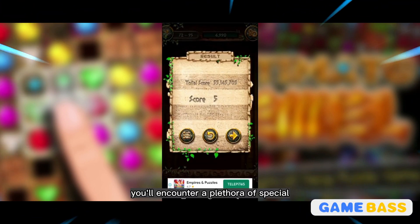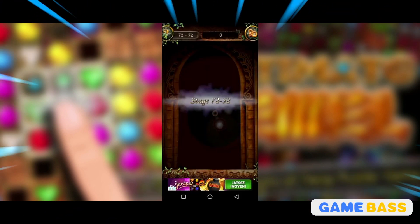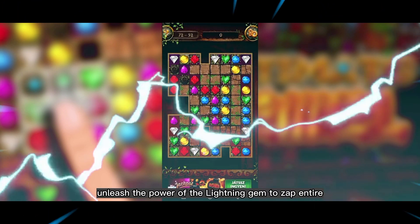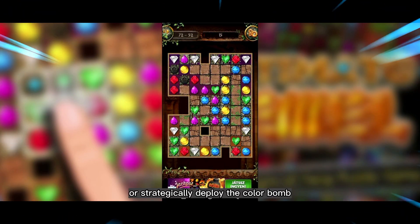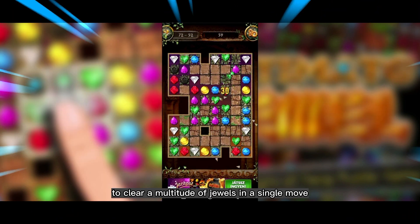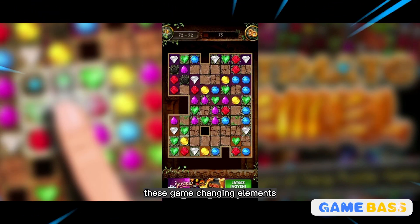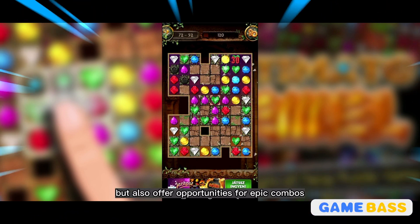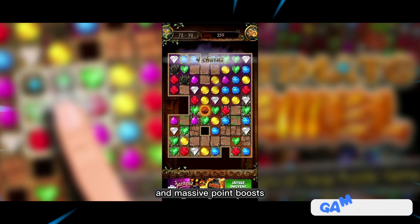you'll encounter a plethora of special power-ups and gems that add depth and excitement to the gameplay. Unleash the power of the lightning gem to zap entire rows or columns, or strategically deploy the color bomb to clear a multitude of jewels in a single move. These game-changing elements not only provide thrilling moments, but also offer opportunities for epic combos and massive point boosts.